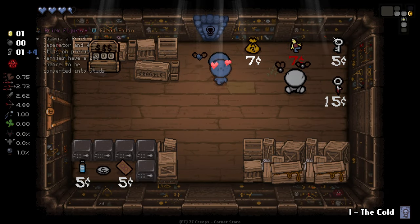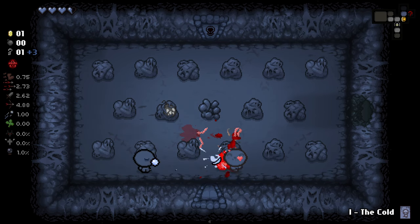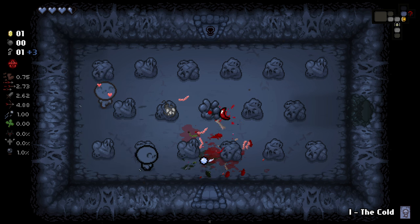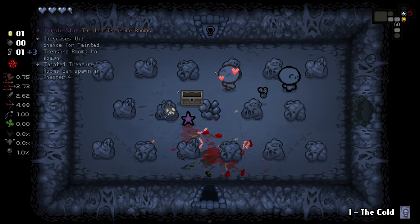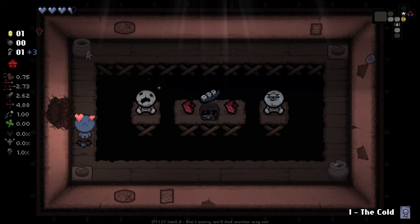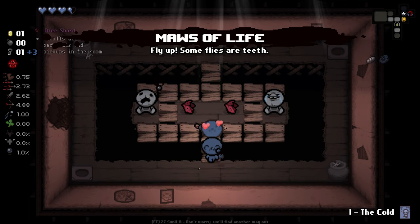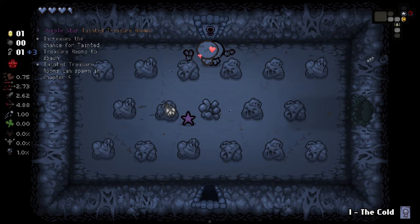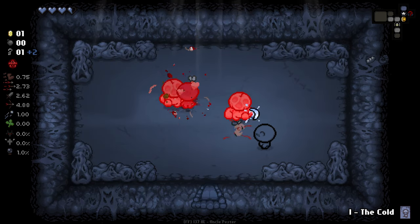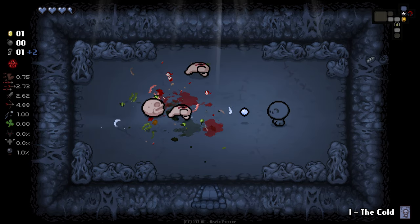We got our first Hush room here, and this one leads into the ultra secret room - I did not know that was possible with this character. This character just moved up the list of things I love. 'Fatty up' - does that mean we're going to get fatties rather than regular gapers? We got this item from it, which weirdly isn't an ultra secret room item. 'Some flies have teeth' - still Hush-related, interesting.